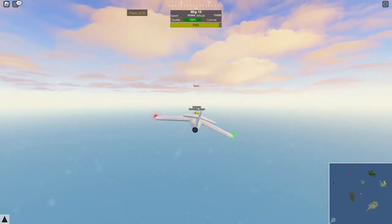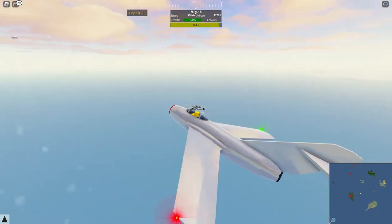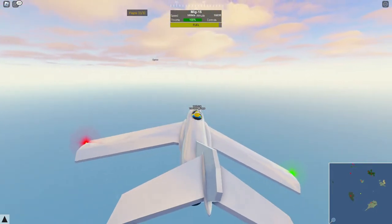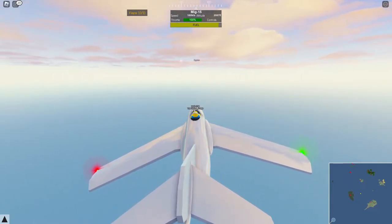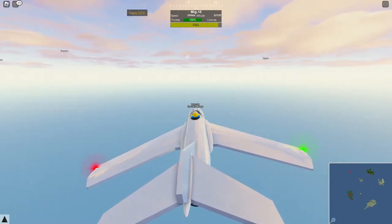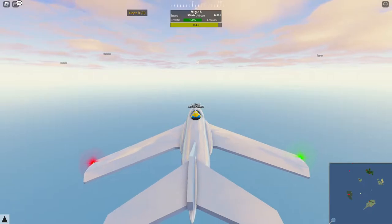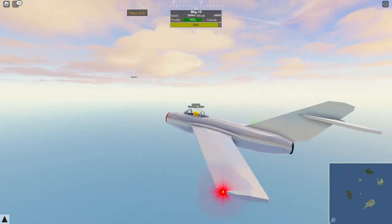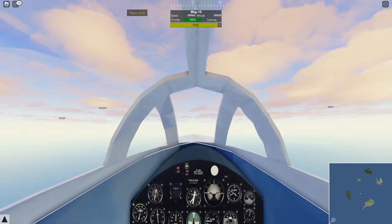There we go, flaps are gone. Let's head over to one of the other islands. Looking at the map, I think we're heading towards an island in this direction, so I'm just gonna keep heading this way and see if I can find anywhere to land. Oh, I just realized you can go in first person view!